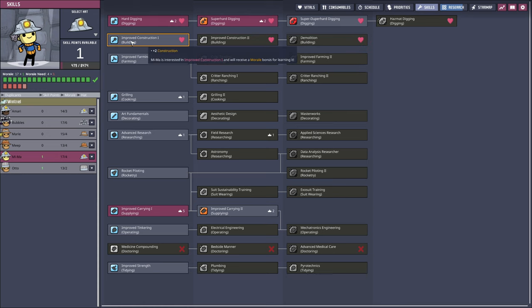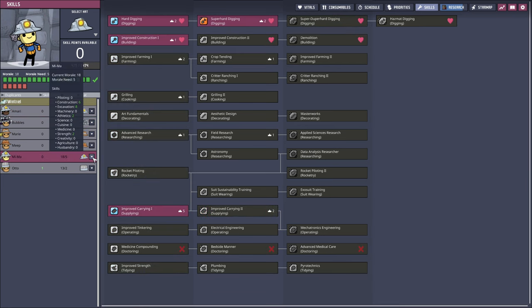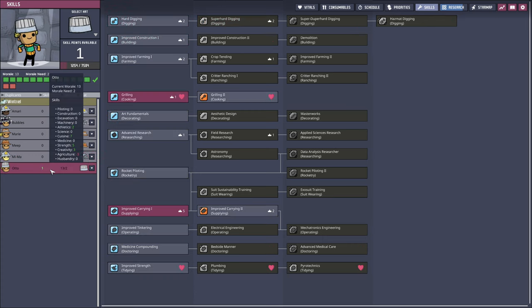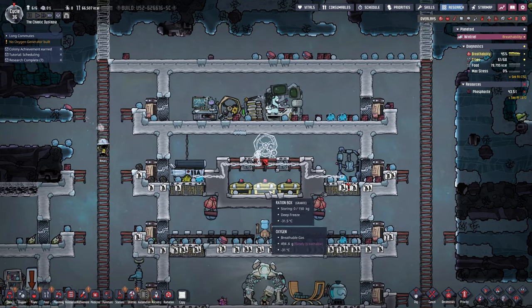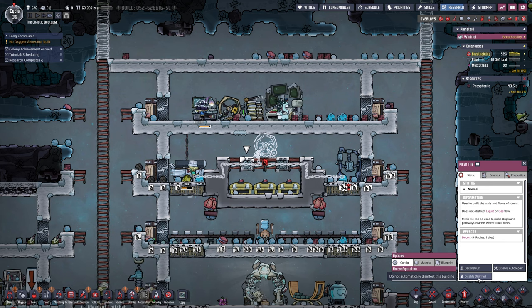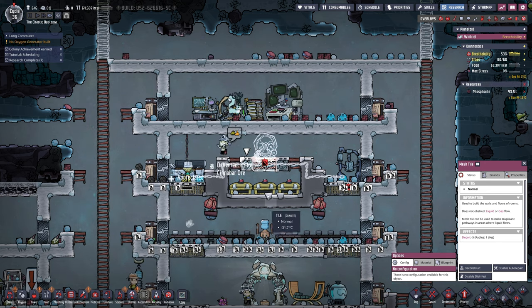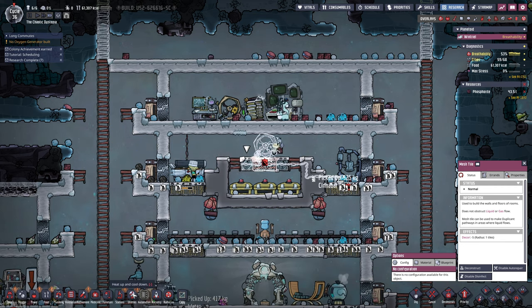Super duper hard digging — oh, you can do demo. Our Maris are diggers — you're gonna go in there and become improved construction. Mima, Otto — yeah, we don't need any other fancy stuff. All right, we'll let them figure that out. They probably won't reach this until we get rid of this — the exercise wheel.